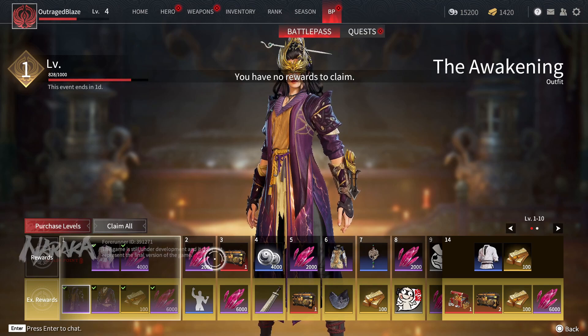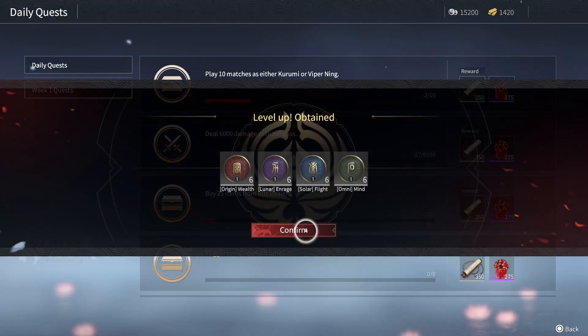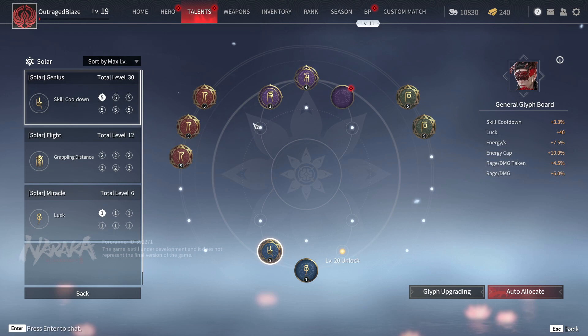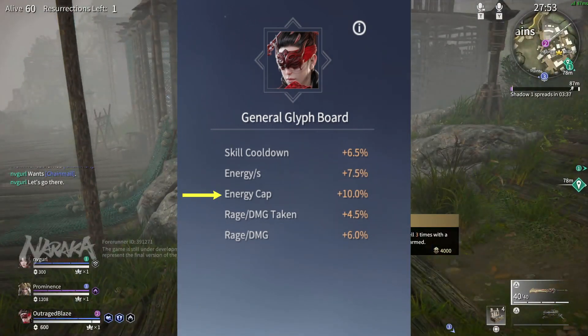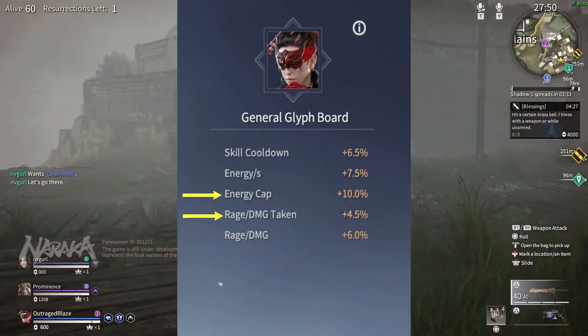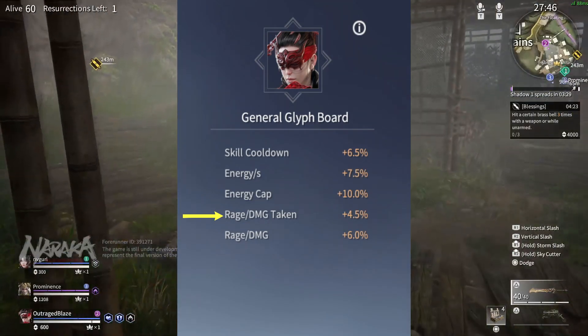Tei will be used to unlock nearly all the glyphs, which are not available at the start of the game but can be accessed upon reaching level 6. Once you get to that point, you can start searching for the passives you want to make your warrior feel more comfortable for your playstyle. You can choose things like an increased energy cap, which gives you more overall dodging stamina, or if you're a glutton for punishment, rage damage taken, which gives you more ultimate charge when you take damage.